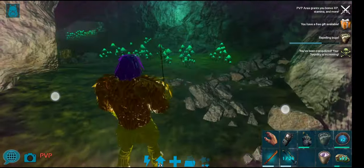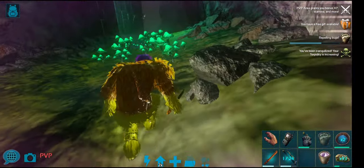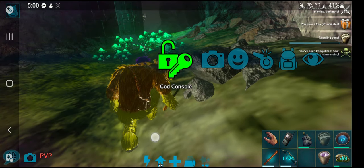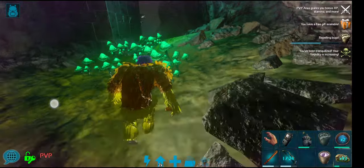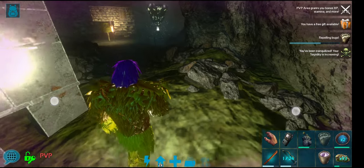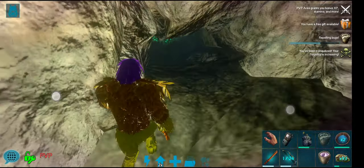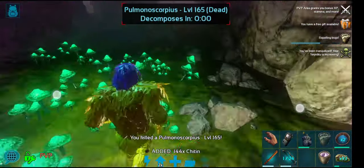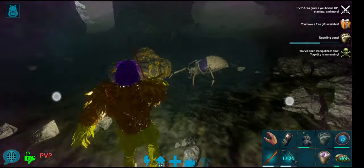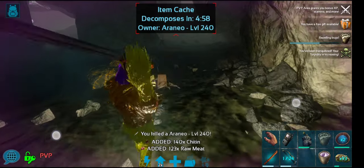I have base builds inside the cave next to the artifact, which is allowed on my Fantasy server. If you can't find any centipedes around here, the next best place would be the Clever Cave, which is the central cave next to the volcano. I can see a centipede right up there.